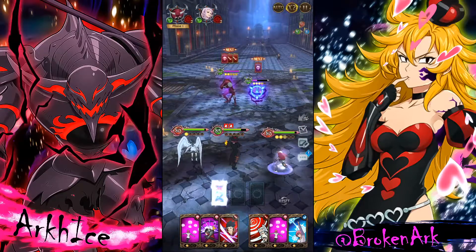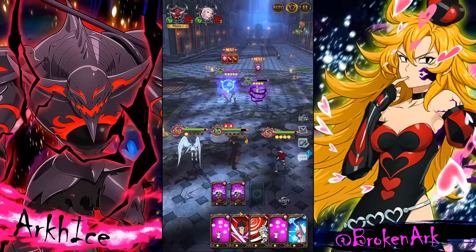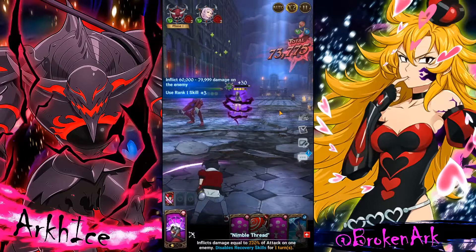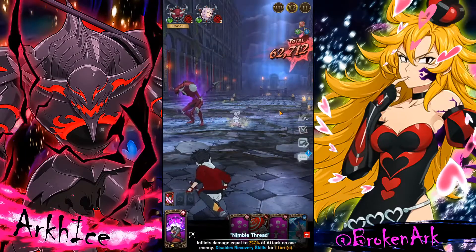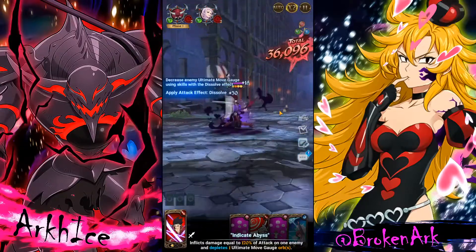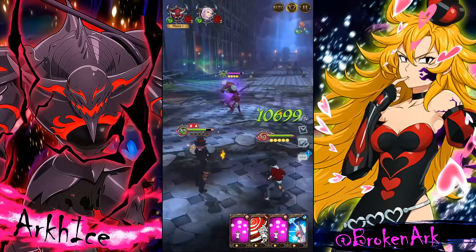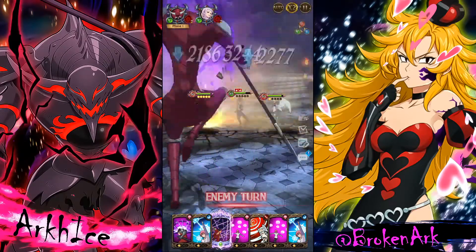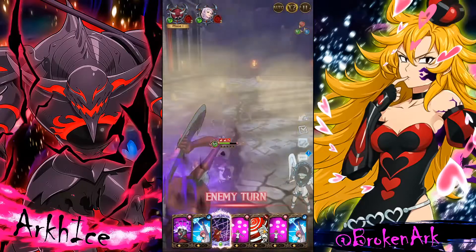I need Malaska dead first because Malaska is very annoying. Gatland won't take much to kill. If I do this, he will not get his ult, which is what I want. Malaska is dead. I need to clear this within seven turns because there are missions to clear it within seven turns, also without using ultimate moves.